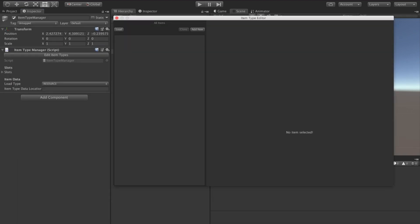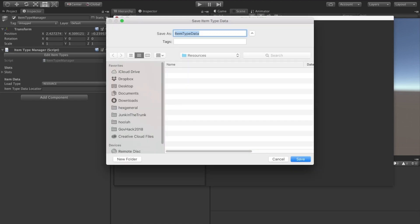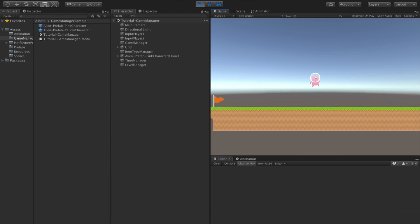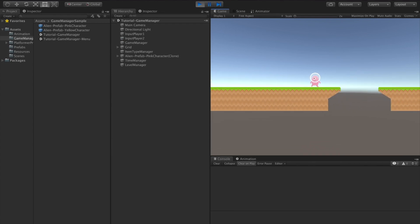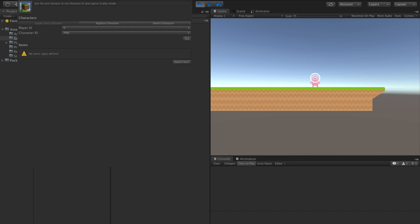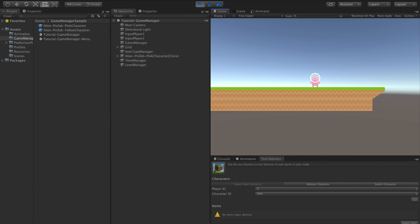Let's just create some item type data. When we hit play, our pink alien will be respawned and playable. Let's add the test harness to our inspector, and we can now spawn a new character in player position 1. Let's use the yellow alien. We now have two characters.